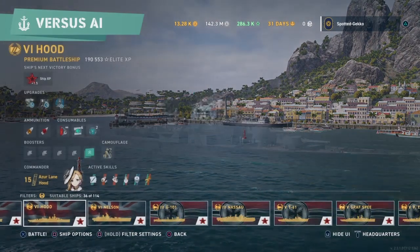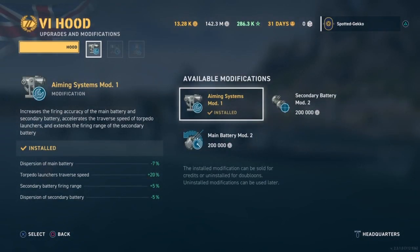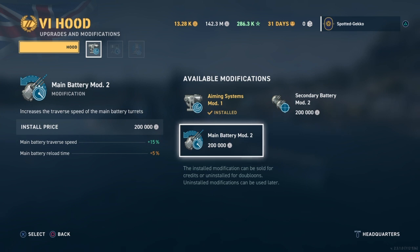It's a tier 6 ship, so we start off right away with three upgrade slots to pick. In the first slot you'll have a choice between aiming systems, secondary battery, and main battery. I primarily choose aiming systems to get that minus 7% to dispersion. If you have a ship with torpedoes you also get an additional 20%, plus 5% for secondaries and minus 5% secondary dispersion. That said, aiming systems or main battery are both just as good — it depends on your play style.